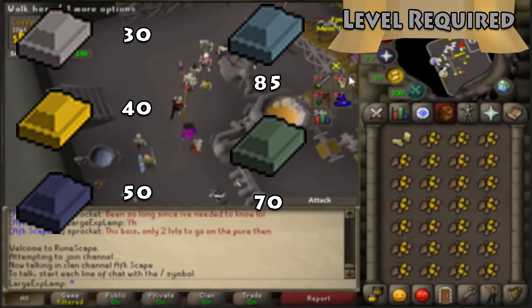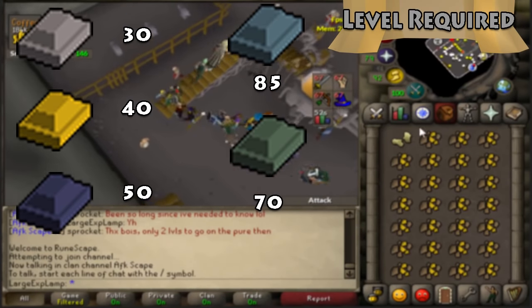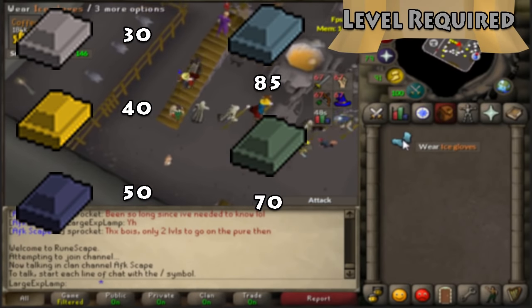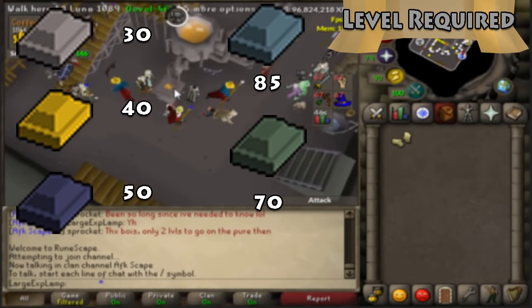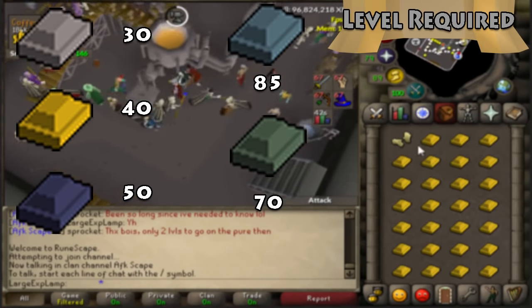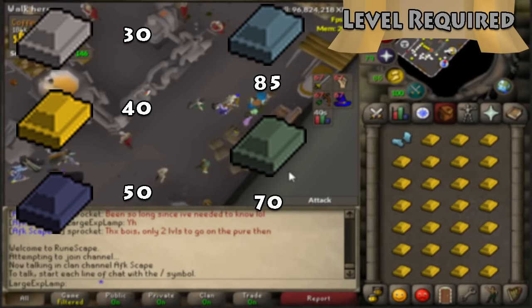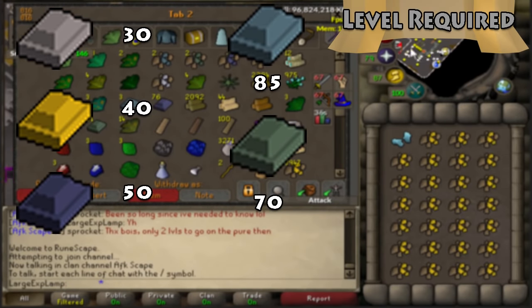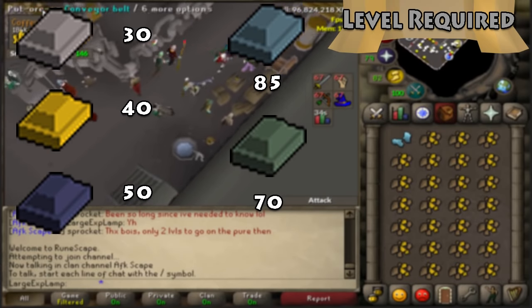Here are the real milestones as far as Smithing levels are concerned, where you progress onto a new bar. Steel is unlocked at 30, gold ore at 40, mithril at 50, adamant at 70, and rune at 85. Those are the milestones you'll be looking to reach, and those are the levels where we'll be switching methods.